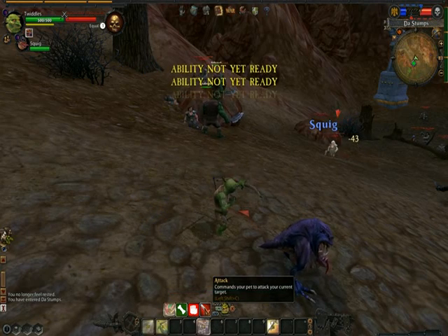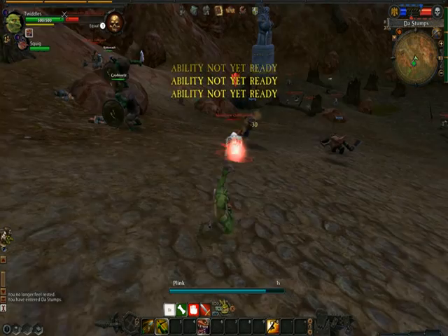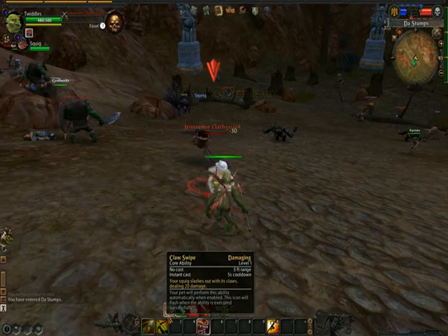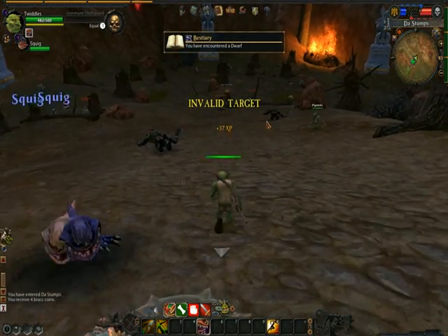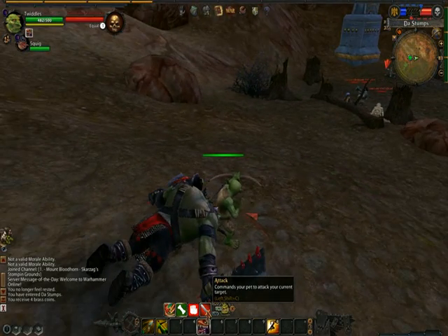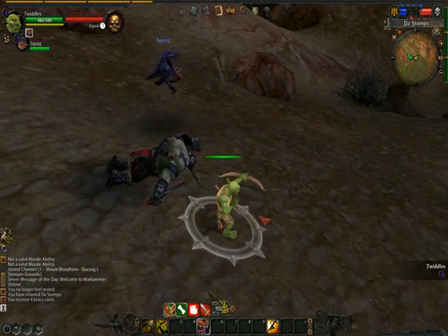This is the attack bar for the pet — you can tell the pet to do whatever you want from there. He's got his own abilities that he will use automatically as he fights. The Squig Herder isn't only ranged; he does have melee abilities as well.